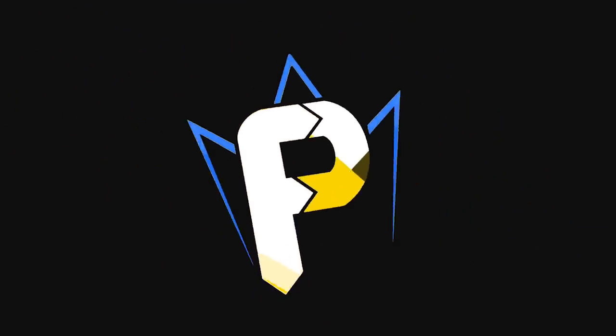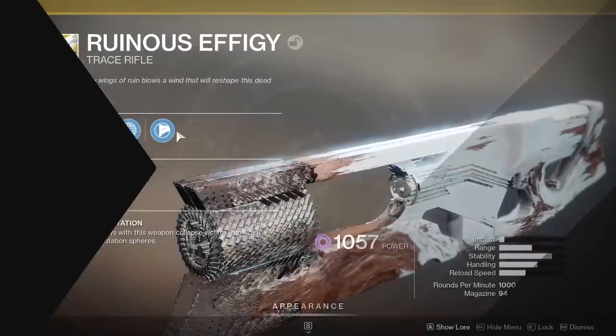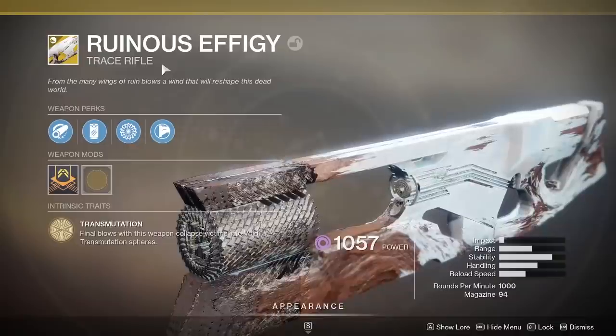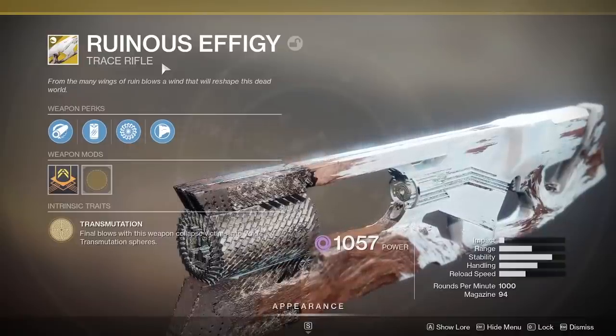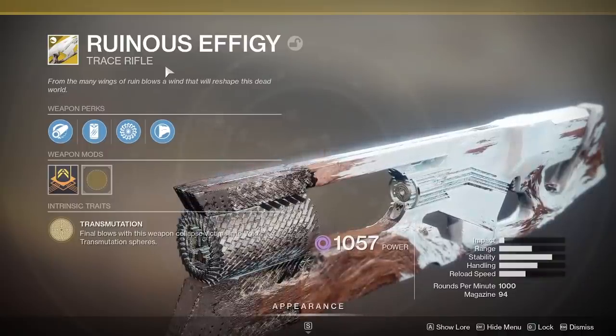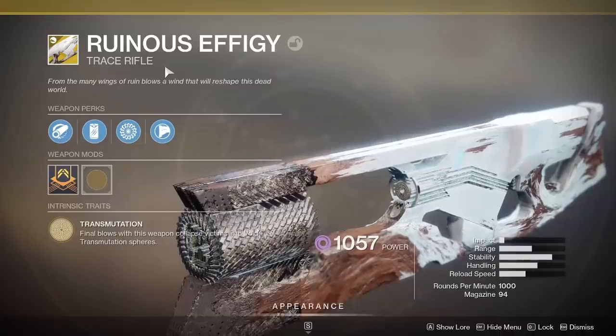Hey, what up YouTube, Fallout here. Today we have a brand new exotic in the game that I may have mentioned in a previous video — it's finally here. It is the Ruinous Effigy Exotic Trace Rifle. There is a new exotic quest, go blow through it, and you get this gun. Finally have it after a little bit of grinding, and we are here about to do a live test for both PvE and PvP to see how the gun performs.